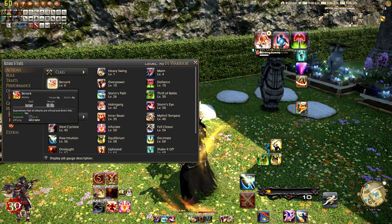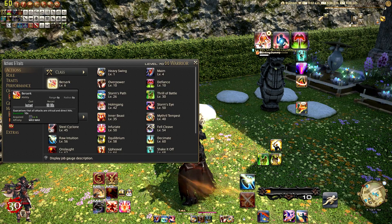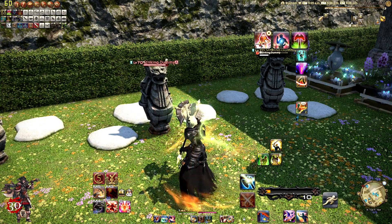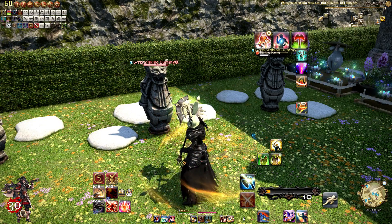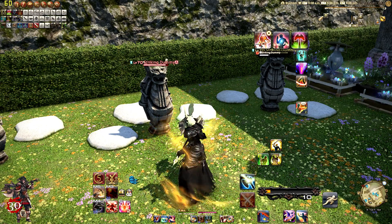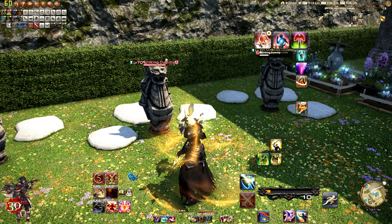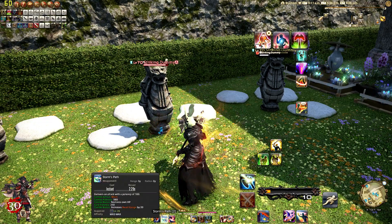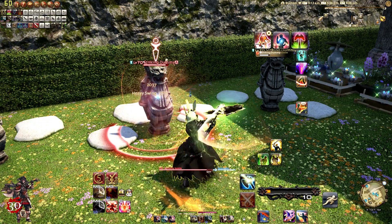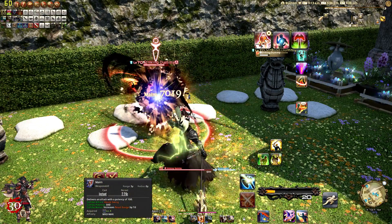At level 6, we get Berserk. It guarantees that all attacks are critical, increasing damage by 50%, and direct hit, increasing damage by 25%. This is instant cast with 90 seconds on global cooldown and a duration of 10 seconds. So you pop Berserk and you're going to do a total of 1.75 times total damage. You're going to get it at level 6 and as soon as you have all the mobs desired, go ahead and pop this. You definitely want to pop it after your Heavy Swing — pop it right as your Maim is up, so you go ahead and pop your Berserk into your Maim.